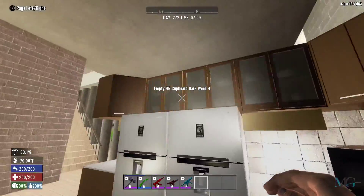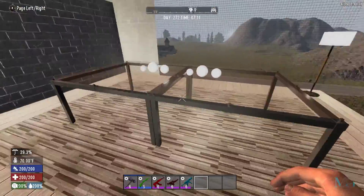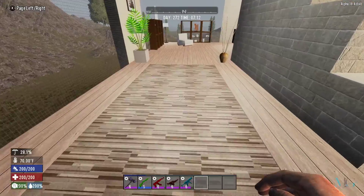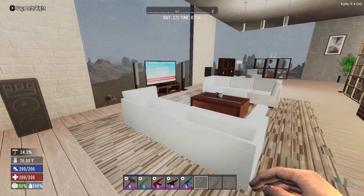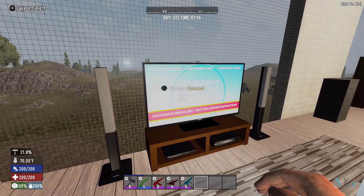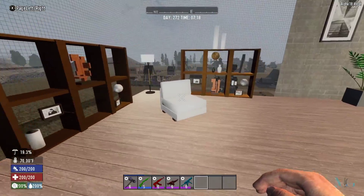We've got plenty of storage space. Coming around this way, there's a nice little dining table — I haven't laid out the chairs, must have forgotten. Through here is a nice little seating area, a few books to read, a nice TV, but we haven't got much signal. I suppose we could play Seven Days to Die if we wanted.